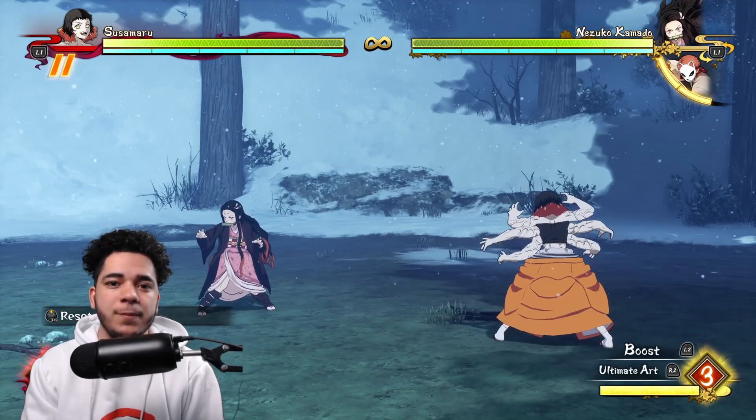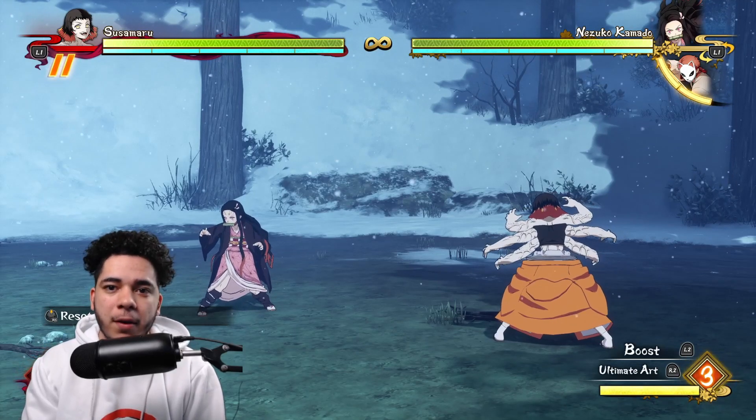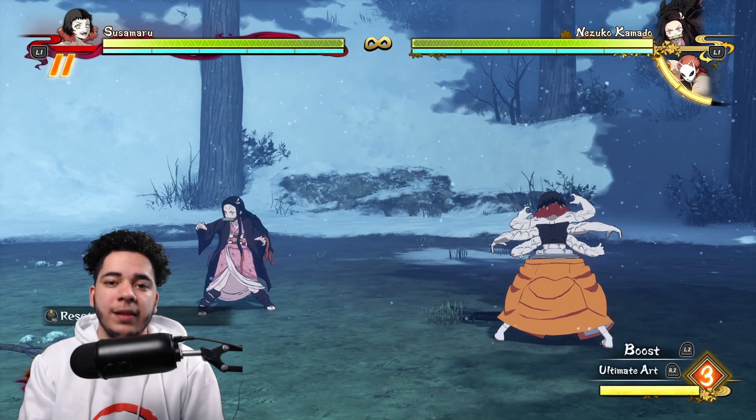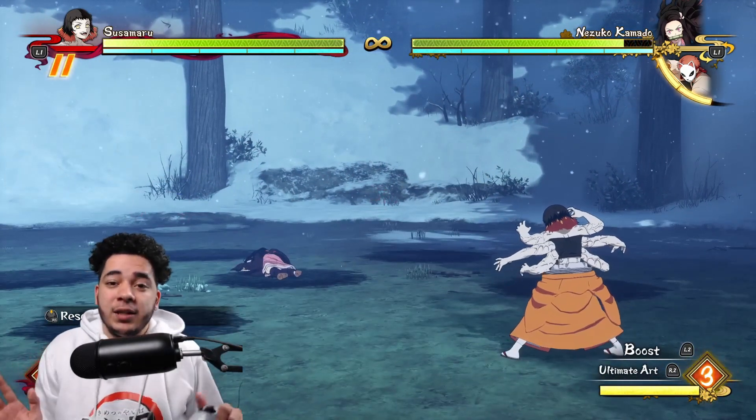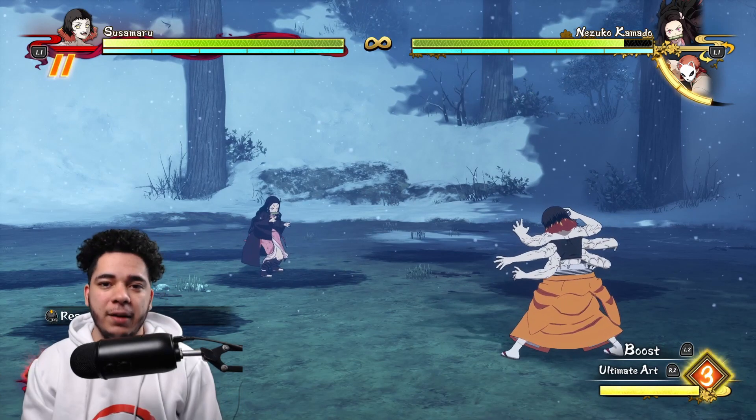Susumaru's fifth special attack is six-fold tamari bounding, which is done by left stick and L1 — and at this point, she's a zoner. Let's get into the combos.